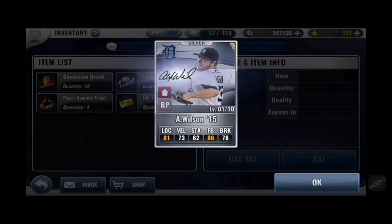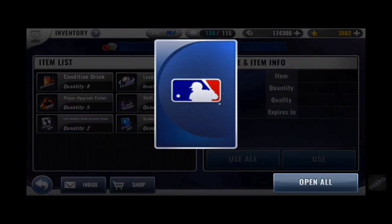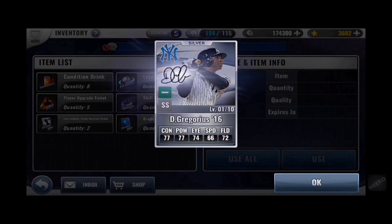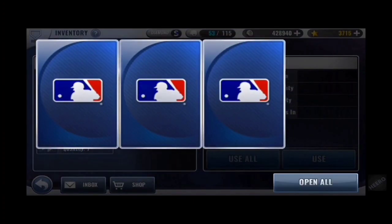Wilson — my first team sig. I made the biggest error you can make on him and accidentally used a regular great increase when he was silver. I meant to use the intermediate that I had. Very frustrated day.